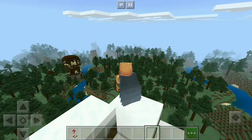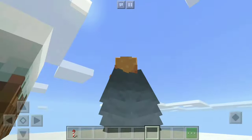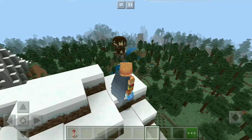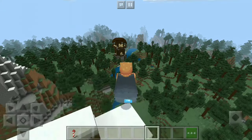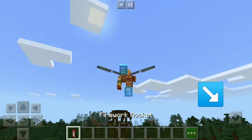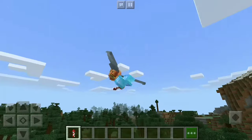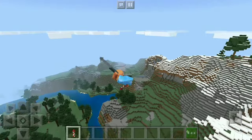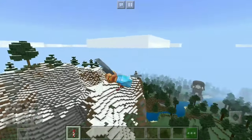You will then want to find a cliff so that way you have time to glide. Then, when you're ready to jump, you run forward, jump, and when you're falling, you click the jump button. You will then glide. Then you tap on the fireworks and deploy them by holding down on your screen.